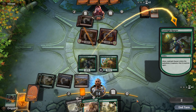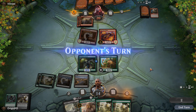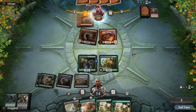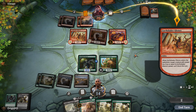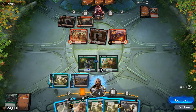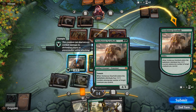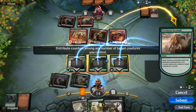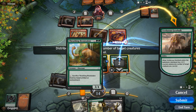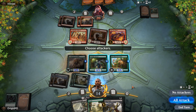Our opponent plays an Earthshaker Khenra, but we'll be able to block with the Trashing Brontodon, so I'm not sure our opponent is going to be attacking — and that is indeed the case. We want to play out the Gearhulk and grow our creatures to make it a 5-6. Do we attack our opponent for nine this turn? I think we do — we have Vraska's Contempt and Fatal Push available.